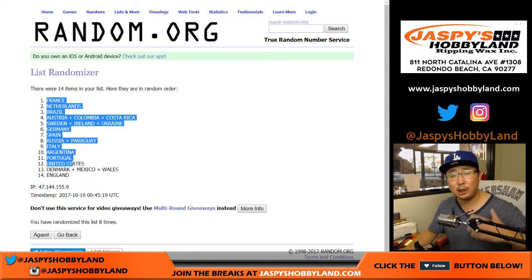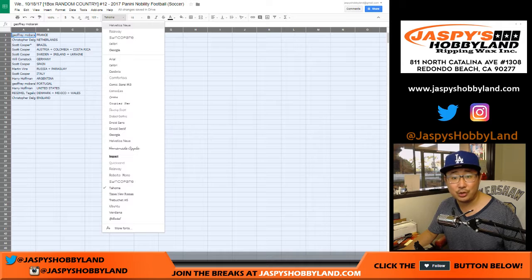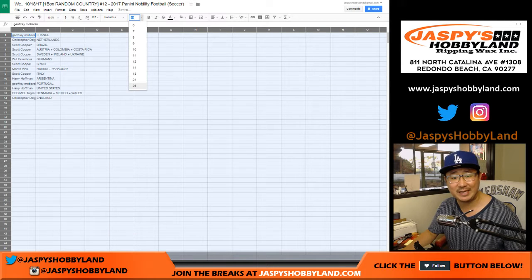If there is a player in his club shirt, it'll go to the country that he represents. And if there are any countries that pop out that aren't on the list, they'll be randomized as one lot to one person in this break. I don't think we've seen that happen as of yet though.